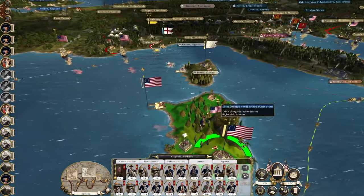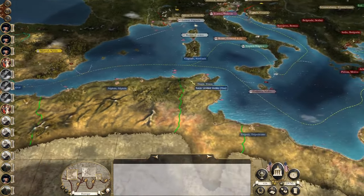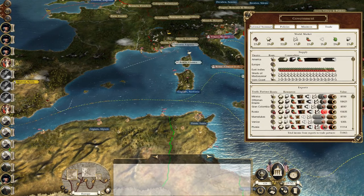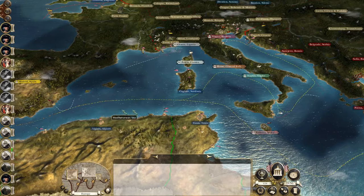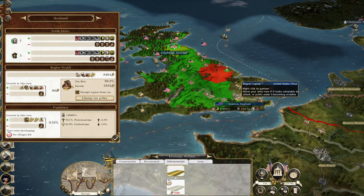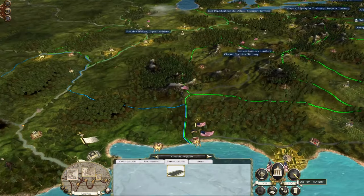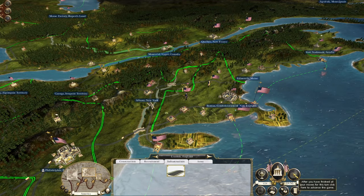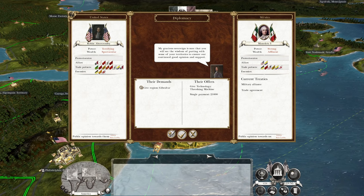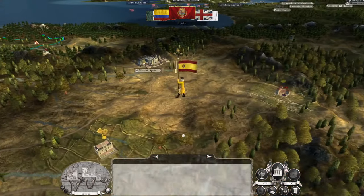We will probably end up attacking the French, and they will not like it. Spain won't like it either, but France and Spain are both in the same boat. The important thing is we're going to start to generate some really good tax income from these regions. Exempt London from tax - just try to see if I can get them to simmer down. Mexico is just desperate to get a hold of whatever they can, but I'm not going to give them anything. They're not getting any of my regions, especially not Gibraltar.